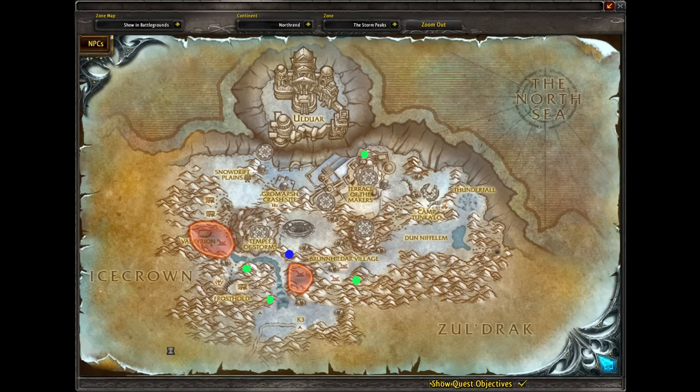On this map you can see all of his spawn locations — they're marked by the green dots. I'll explain what the blue dot is a little bit later on. As you can see, it has 4 spawn spots, and that's what we're going to cover next.